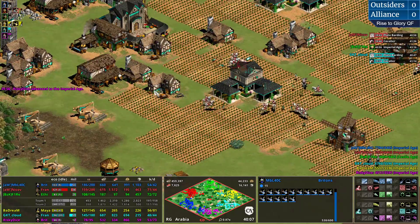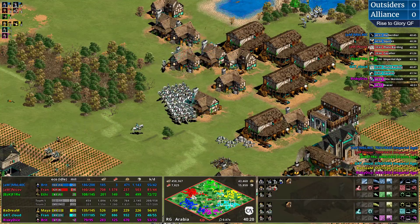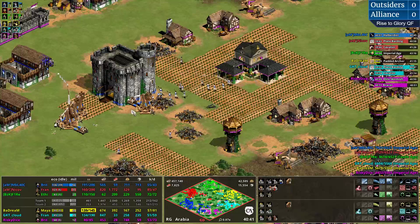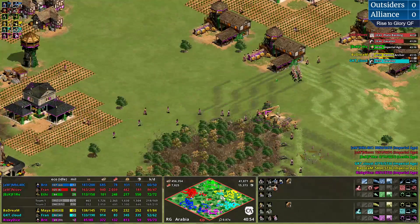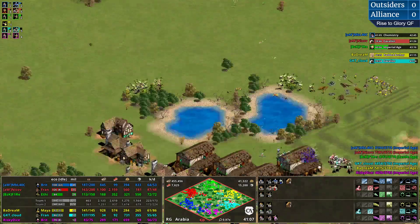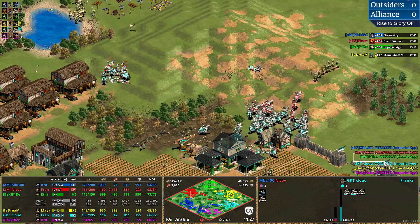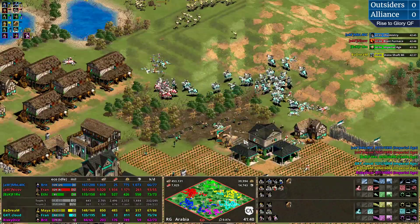Cloud currently has more army but is going for plate barding cavalier. Chart is forced to defend with Elite Skirmishers - it makes sense since he's up against both arbalests. It seems more grim for Alliance now. The Outsiders are doing a lot of damage and Cloud's superior army is being utilized defensively. Meanwhile MBL and Nikov are creating situations where they are the aggressors. The Outsiders control the game way more effectively.